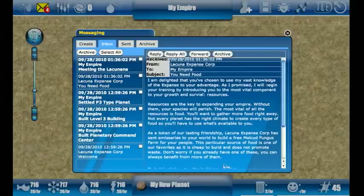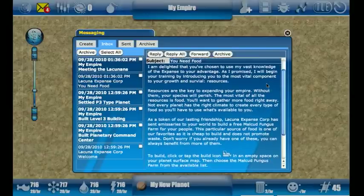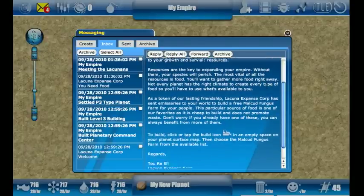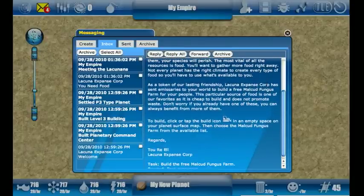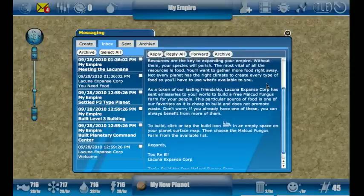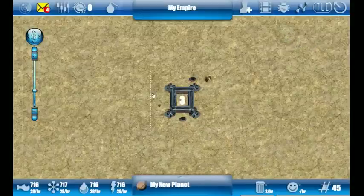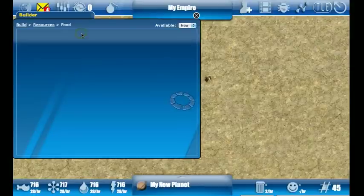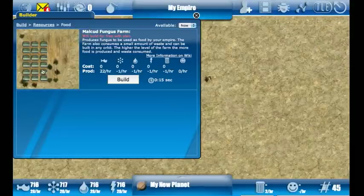If I read through this message it will tell me what I need to do, and it looks like they've given me a free building. It's called a Malkud Fungus Farm and it will produce food. All I have to do is build it. So I close this, click on the build icon mentioned in the email, go to food, and there's the Malkud Fungus Farm — and again we can see that it will build for free.